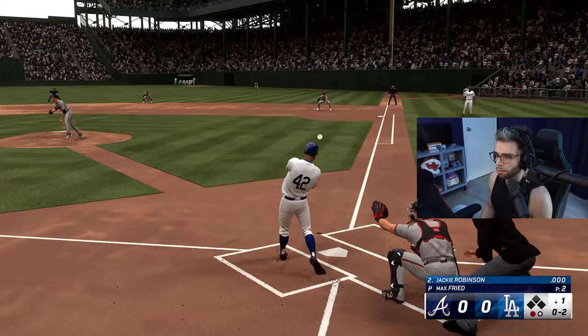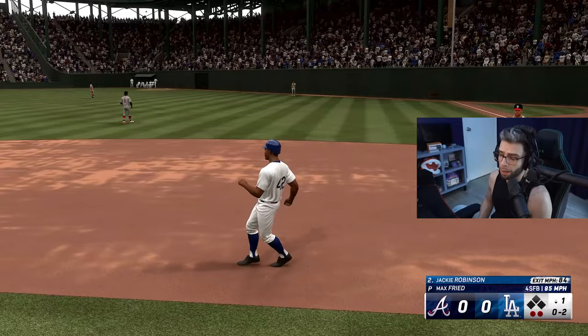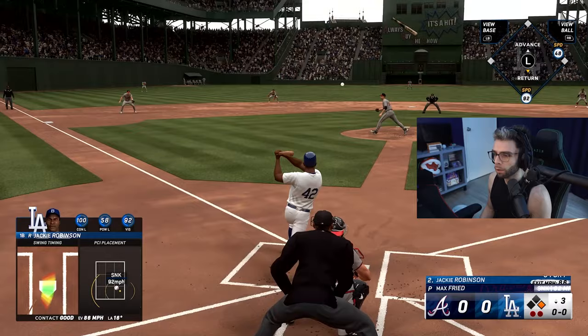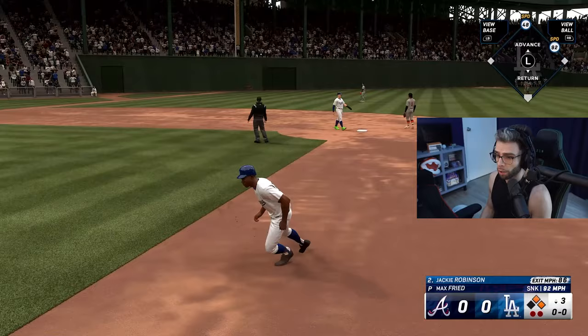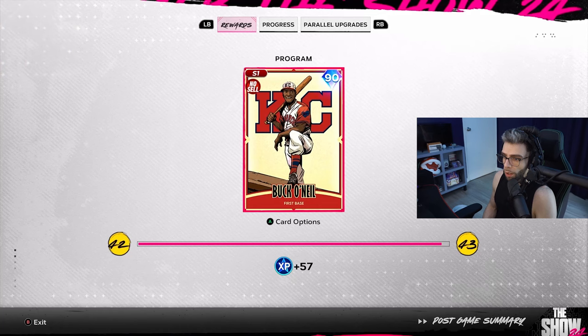I don't know which Jackie this is — it's not even the same Jackie, which feels weird. I'd rather have the other Jackie with 70 or 80 power. The 60 power looks a little meh for righties. But with Dead Red and Breaking Ball Hitter, boosting velo, plus exit velocity being up generally this year and being able to hit the ball further — as long as you can square the ball up, it kind of doesn't even matter. As long as the launch angle is there.